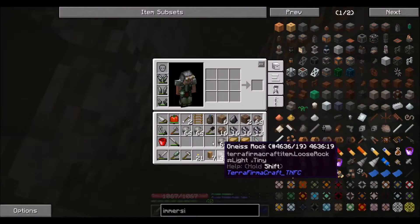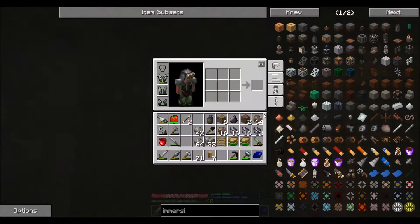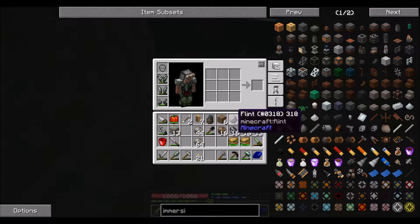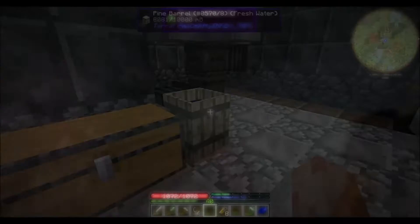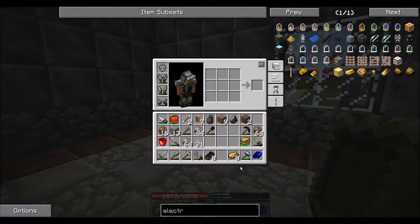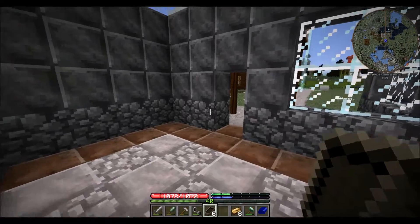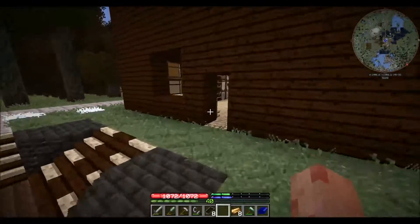Oh, I gotta get more ladders. How I'm going to get out of this since I don't have enough ladders is to go down to the bottom and pillar up until I can harvest enough ladders to get to the top. Simple plan. Now I got some electrum and I can make a medium voltage wire coil — it does take treated sticks. This is what we're going to be using to get the power down. It's going to go down the middle. I'm going to craft it now.